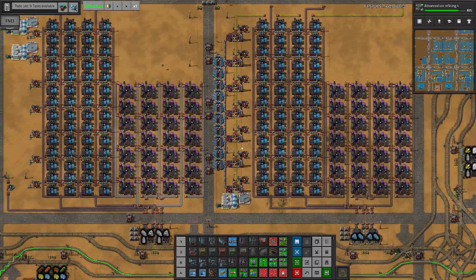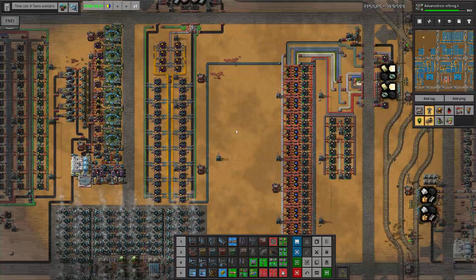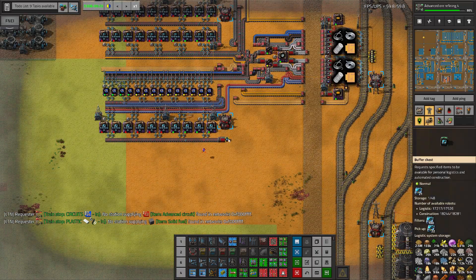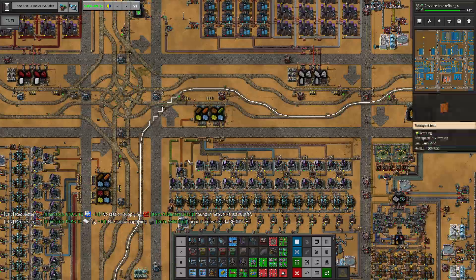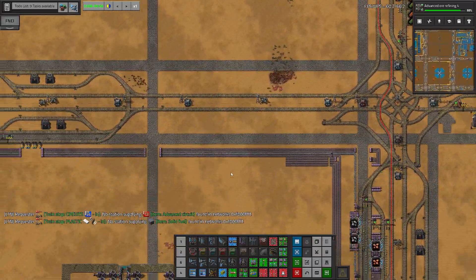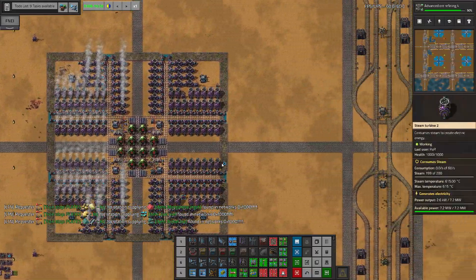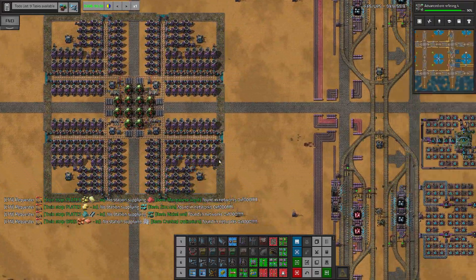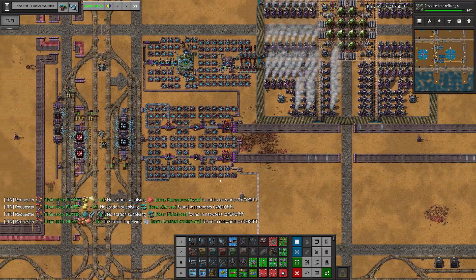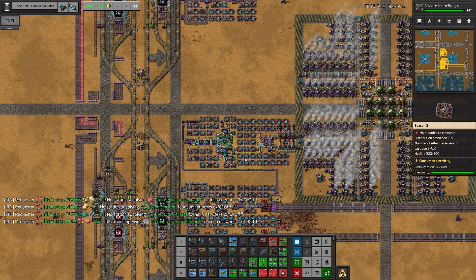We also started producing — well, we fixed — I finally figured out what was the problem with the speed modules here. Look at that: we're producing speed modules and they are retrieved and delivered somewhere. I figured out what was the problem; it was a prioritization issue of red circuits between blue circuits and speed modules. In the previous episode we also built this block producing a lot of iron ingots. It doesn't look like it's working now, but it actually is working, so it should be fine.